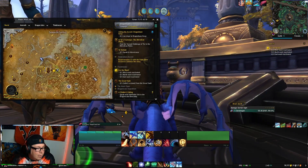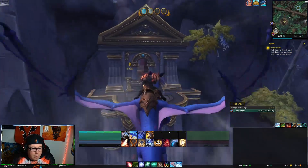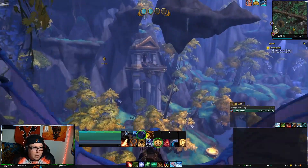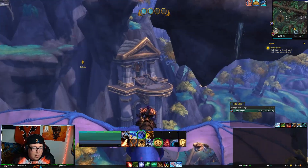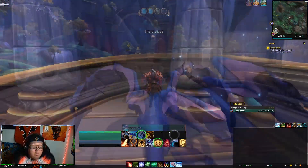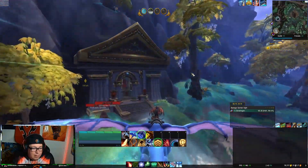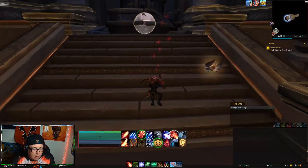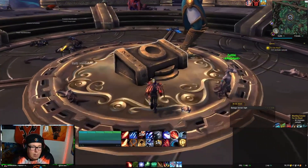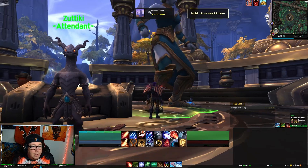Then we're going to come over here and pick up 'For the Ward.' That is going to have us come to three different sections of the map. The first one is back up in here — go click on the orb again. Once we've done that, we'll come back out and fly to the next ward location right over here, go inside, and click on the orb. Then we're going to fly down to this entrance right here, go all the way to the end and click this orb. Once we've done that, we'll make our way back to Mara and click on this console. Then we can turn in 'For the Ward,' and that completes this section.